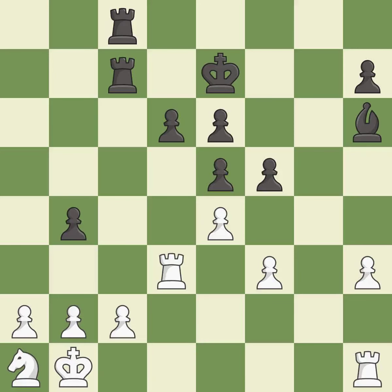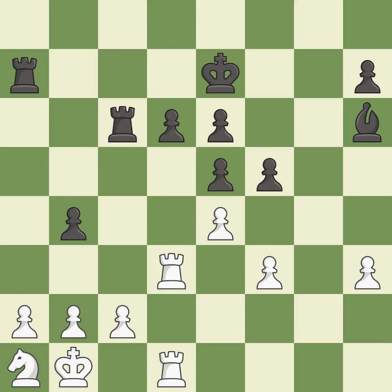This permits the opponent to take an open file with a rook — it is an inaccuracy. This overlooks an opportunity to take an open file with a rook — it is a mistake. This threatens to win a pawn — it is an inaccuracy. This overlooks a better way to add a defender to a vulnerable pawn — it is an inaccuracy. That's fine — it is good. That's an unfortunate error — it is a mistake.